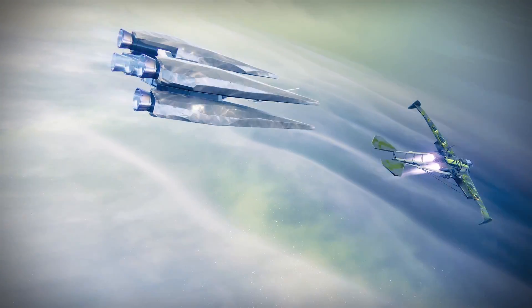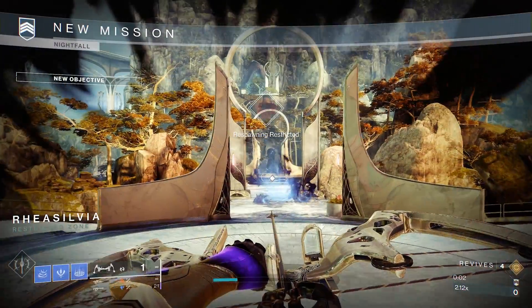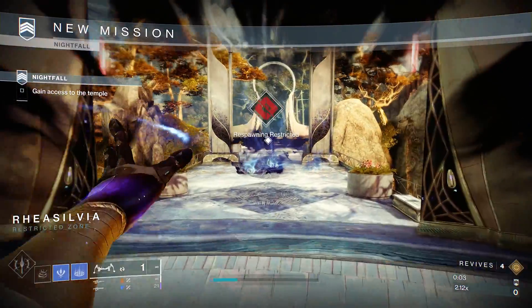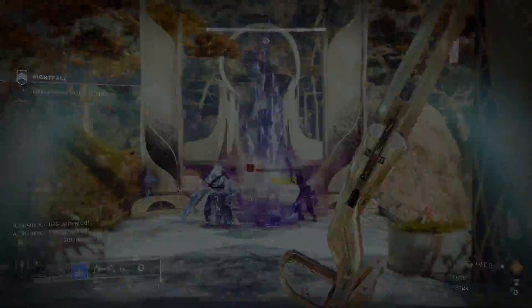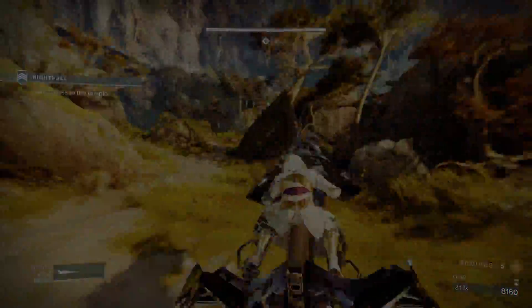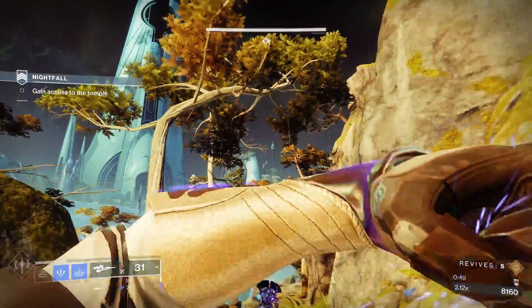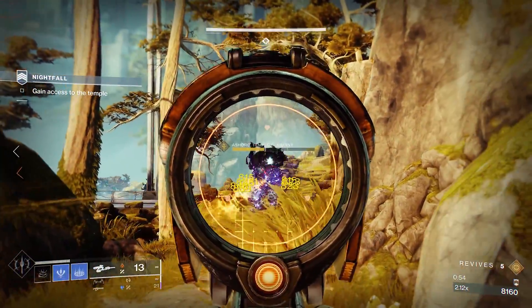You do not need to have this specific loadout — this is a rough template of what to have to help make your decision. To begin with, there are a few changes to this Nightfall. When you first spawn in, kill the overload in front of you to get the extra revive, then proceed with your sparrows following the right path. This will lead you to the boss where you can dispatch it quickly. The boss fires seeker darts that can one-shot you, so it's best to get rid of him early on.